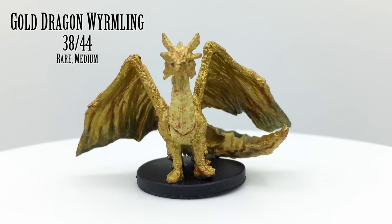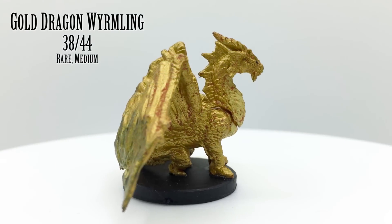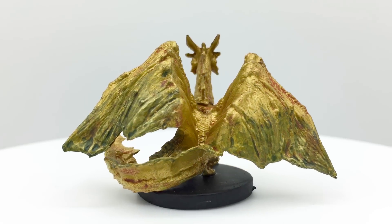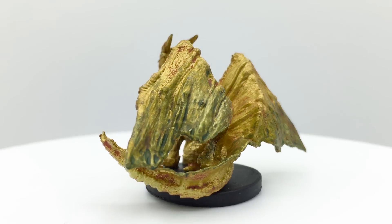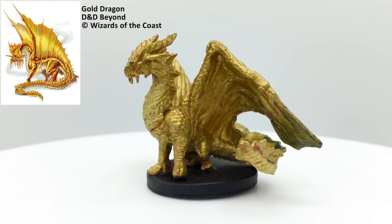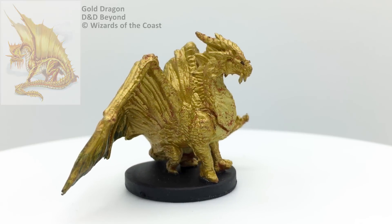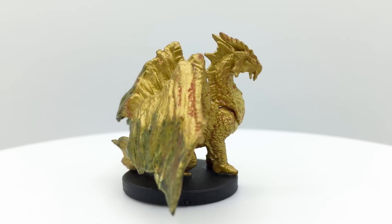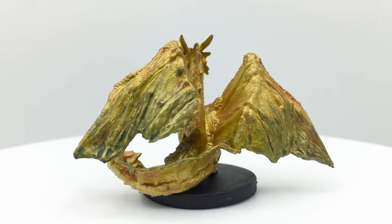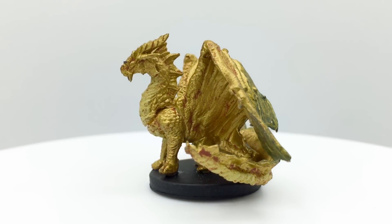Gold dragon wyrmlings are like the other wyrmlings described so far, with a lair and unique breath attacks. Gold dragons have a fire breath attack and a weakening breath attack that debilitates the target's strength. Gold dragons are the strongest metallic dragon — wise, reserved, and dedicated to fighting against evil. Gold dragon wyrmlings have a challenge rating of 3 and are in the Basic Rules. An adult gold dragon appears in Dragon Heist, and gold dragons are also in Xanathar's Guide's Forest and Grasslands Encounters Tables.